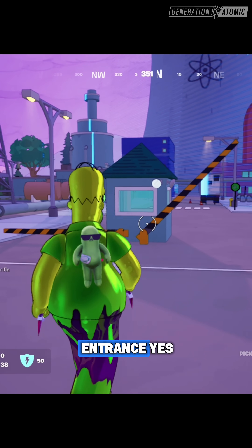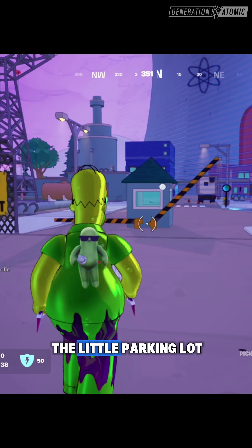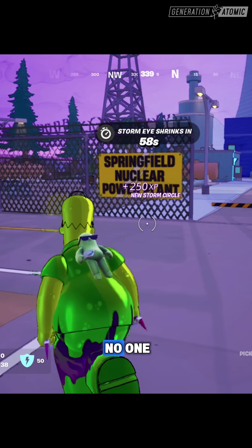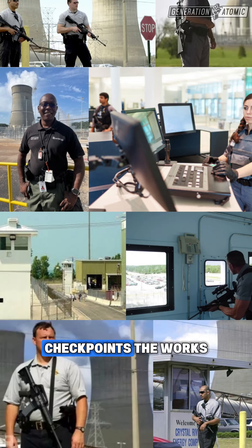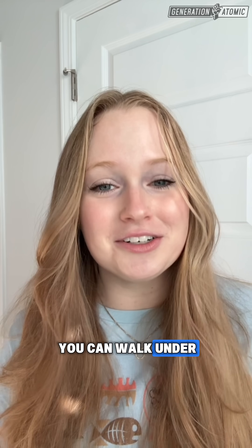Next up, the plant entrance. Yes, it's a game, so the little parking lot bar gate is stopping no one. Real nuclear plants have layers of security, fences, checkpoints — the works. Not a flimsy arm you can walk under.